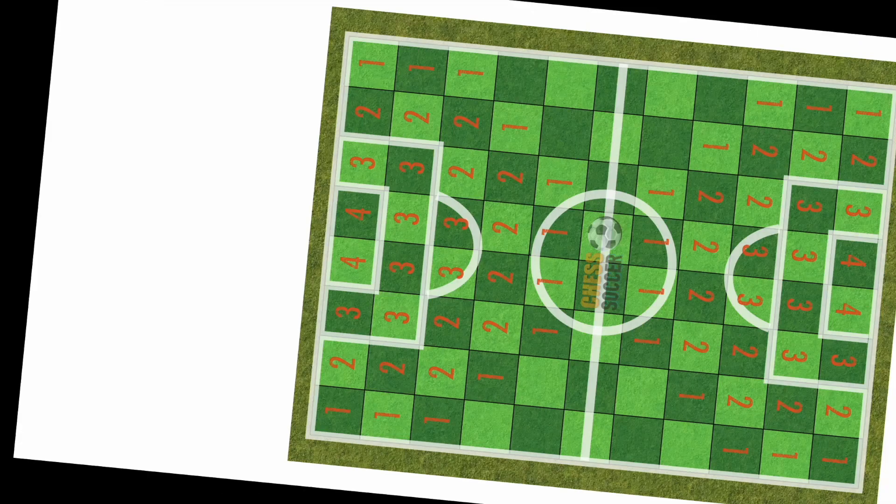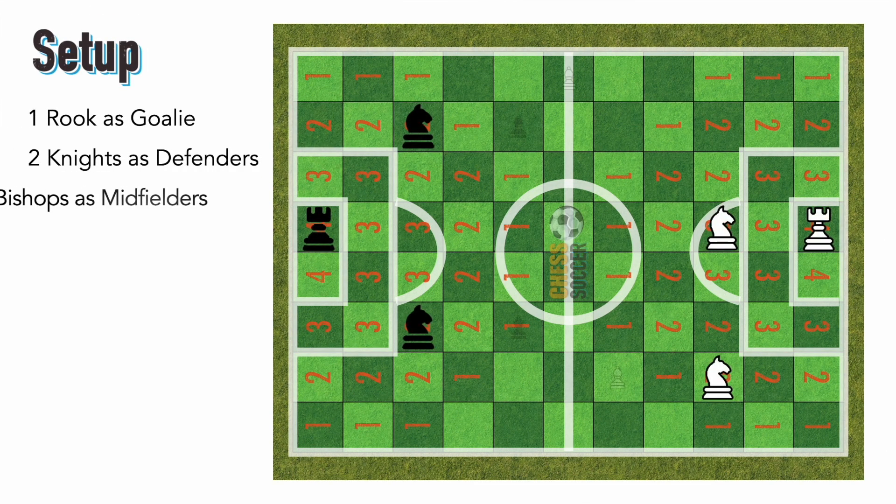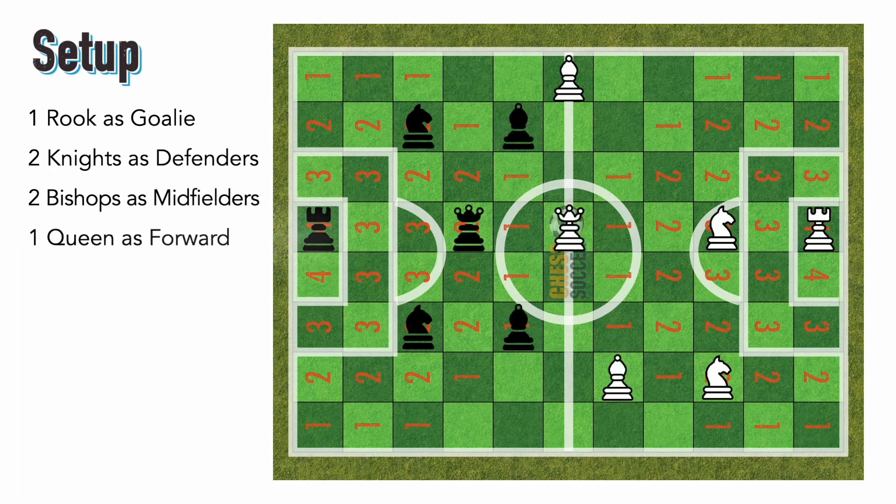If you know how to play soccer, you know how to play Chess Soccer — well, almost. Here's the basics. Set up your pieces: one rook as goalie, two knights as defenders, two bishops as midfielders, one queen as a forward — oh, and a pawn.